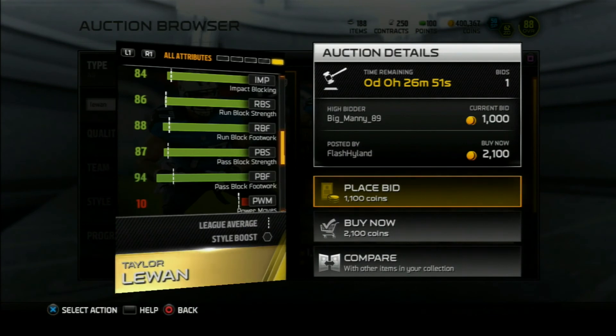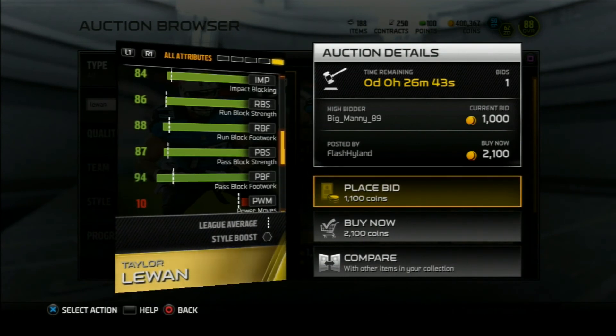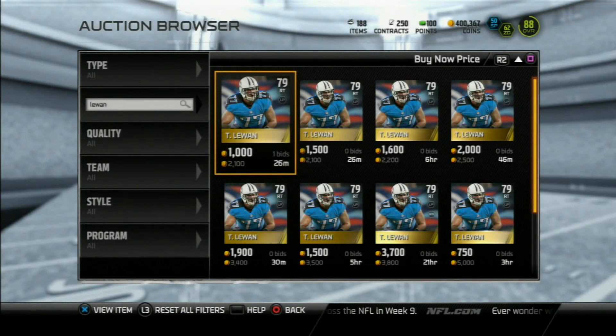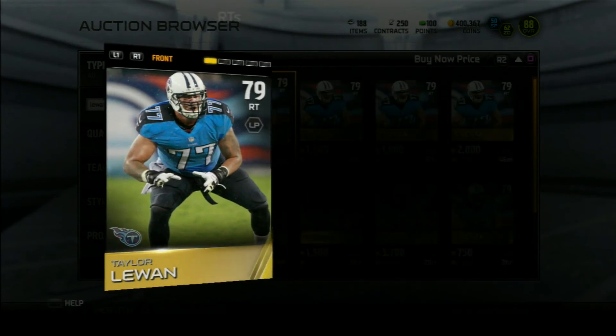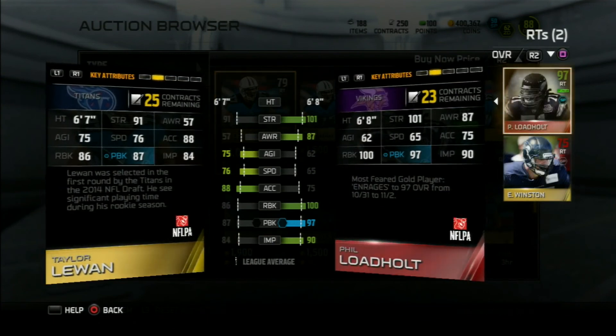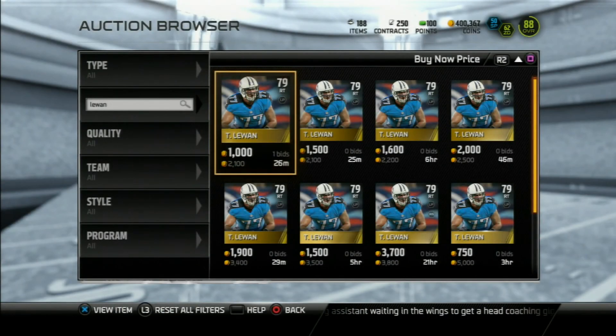He's overall going to get done what you need. He doesn't have amazing standout stats — like Phil Loadholt has 98 run block — but he has all-around high above average stats, going for around 1,000 coins. I'm actually going to compare him to my right tackle right now. I have an elite right tackle, Phil Loadholt, but he's boosted for this weekend so I can't do the comparison. Compared to a regular Phil Loadholt, Taylor Lewan would have pretty much the same stats except for run block. So that's our offensive line, going for around 8,500 coins.